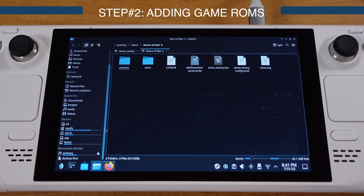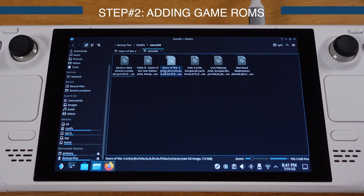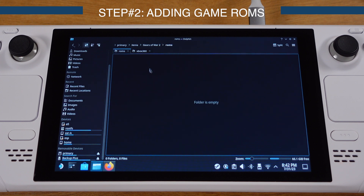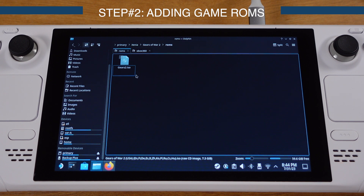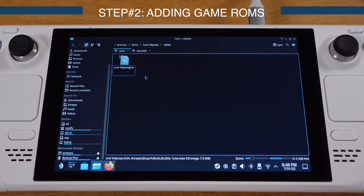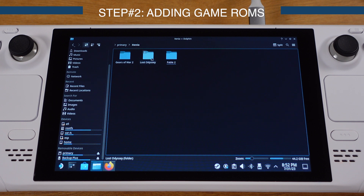Here are all my Xbox 360 game ROMs. I will copy one ROM at a time into the roms folder we previously created. After the ROM is copied over, I suggest renaming the ISO file to a short name — this will be easier to set up in the next step. I will rename this ROM as 'gears2'. Then repeat the same process for Lost Odyssey and Fable 2 — just move the game ROM file into the roms folder and rename it to a short name. Now all three games have ROMs inside each folder.